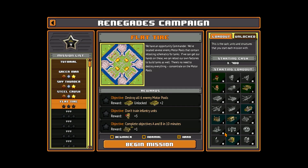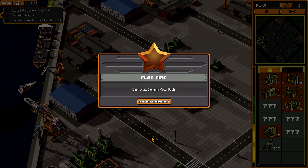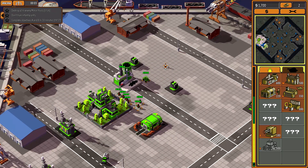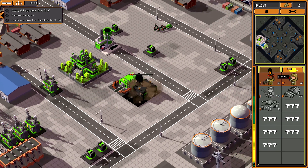Hello guys and welcome to Mission 4 Flat Tire from 8-Bit Army's campaign on hard difficulty. We have to destroy all six enemy motor pools, we must not train infantry units, and we must complete objectives A and B within 10 minutes. Let's get going — I think I can make tanks now, that's gonna help me a lot.